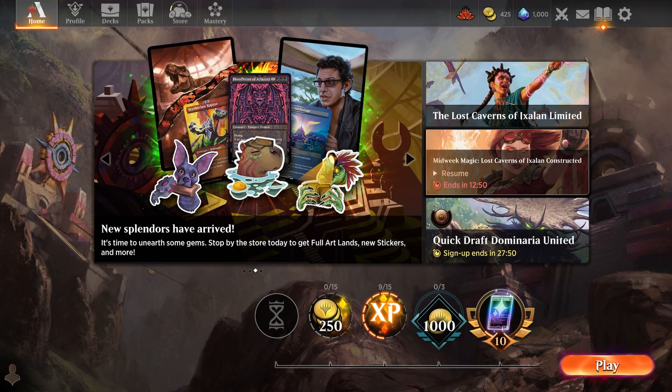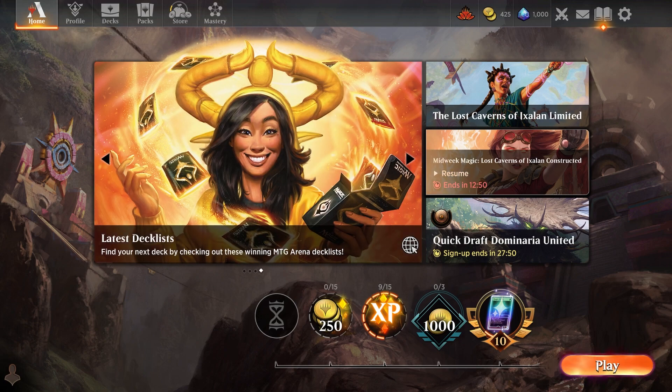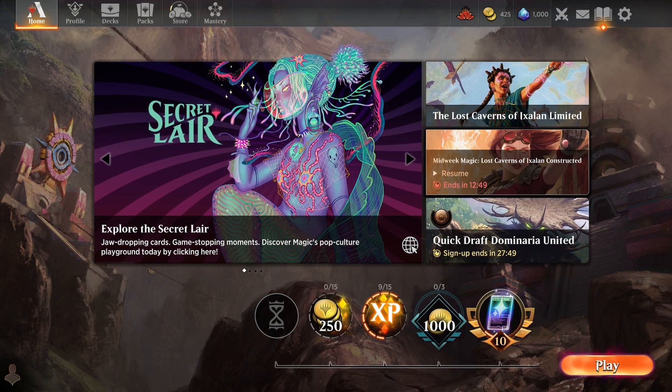Welcome to today's video. We're going to be looking at some of the top new meta decks hitting standard best-of-one right now. With the new set just released, Lost Caverns of Ixalan, we hopefully get some spicy cards in there. I've played a bit on the rank ladder and it's certainly shaking things up, which is very refreshing to see — it was getting a bit stale.